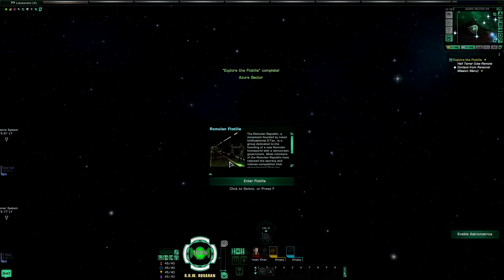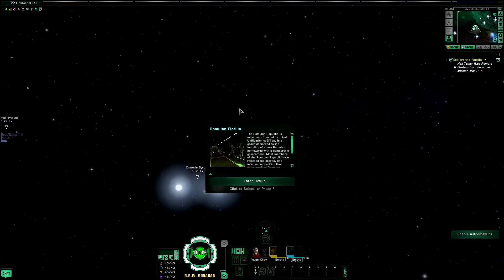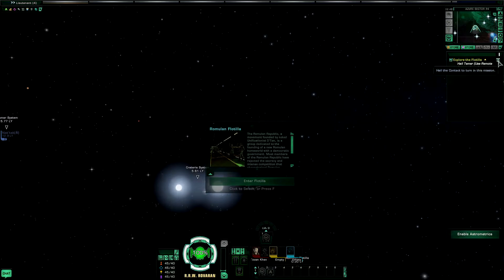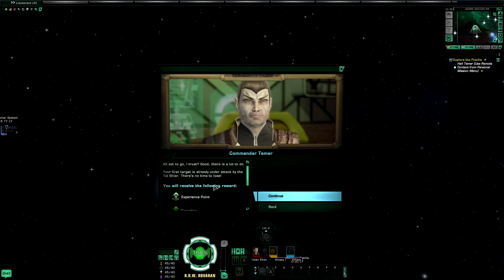Now we've finished exploring that Volatilla, we'll be doing our first remote contact response. Click on here to get every pop-up — this usually does automatically, but this is one of the few times it doesn't. All set to go, I trust. Good, there is a lot to do. Your first target is already under attack by the Tal Shiar — there's no time to lose.